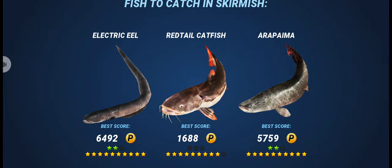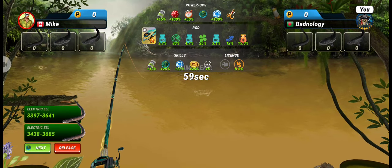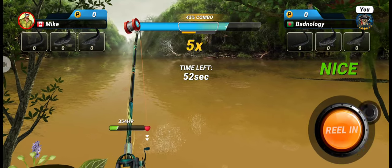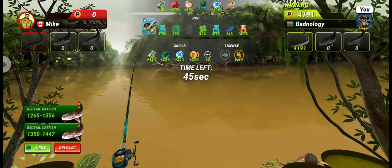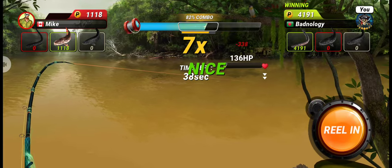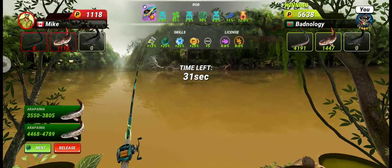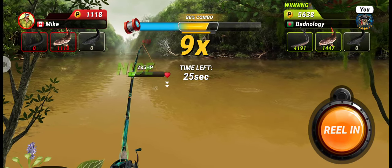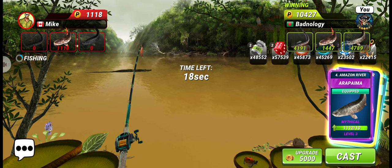We got the same opponent again! In the last round this opponent didn't catch any fish, so I think this round they won't catch any either. We got a nice char electric eel, but this time the opponent is trying to win. We have a 4.6% license bonus for arapaima, so this should be enough to win the fourth round.